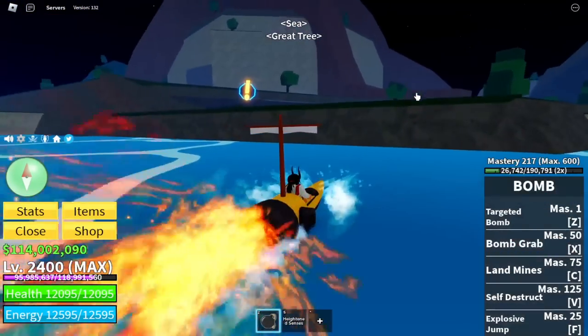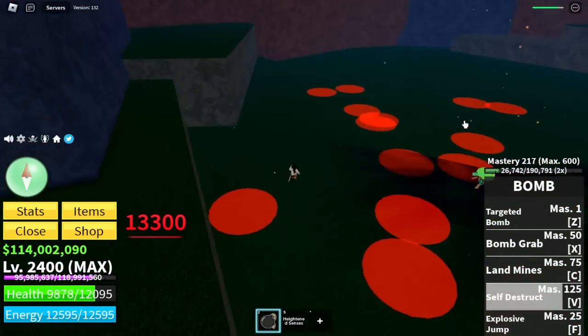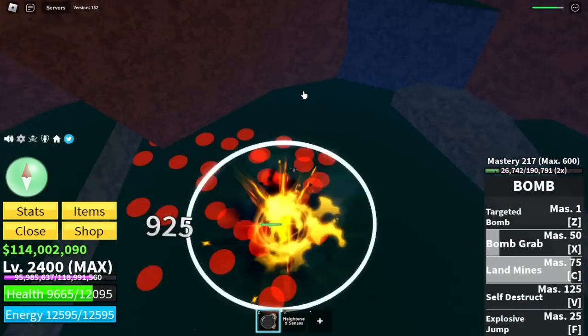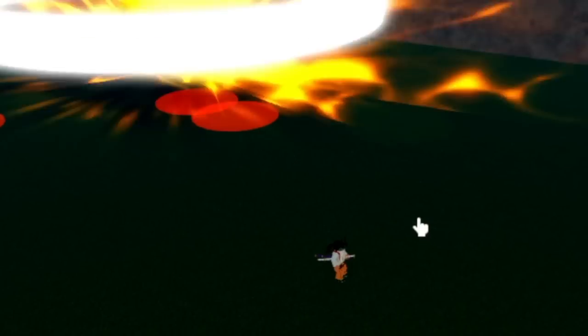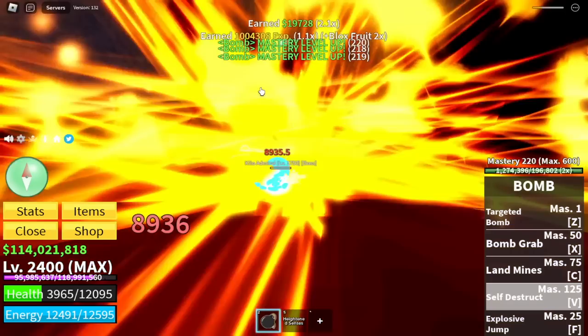After this, the next boss is located in the Great Tree — Kilo Admiral. This boss has no air attacks, and check the damage of the landmines on him: 13,000! That's a lot, including the combos we'll use on him. This is one of the easiest bosses in the third Sea because of its inability to attack airborne enemies. We're gonna finish it with the V skill — boom!